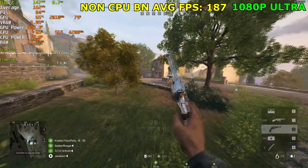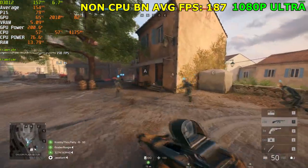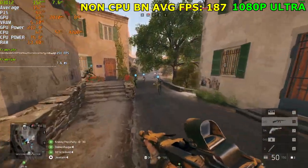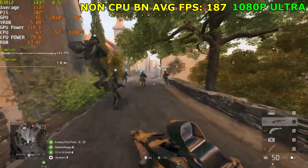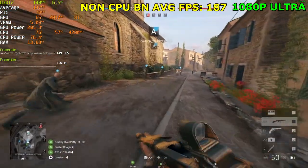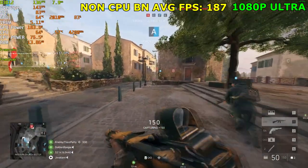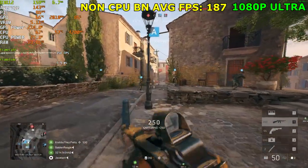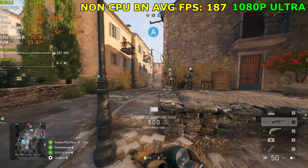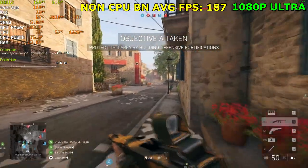Sadly I don't get to choose what maps we play on, so we're on a different map. Each map plays differently — some maps are more intensive than others. This one seems to be not as CPU bound, since our GPU is running at 90% from 77%. FPS seems to be higher for sure — we're holding 150 FPS right now. I'm wondering if it's going to go down as buildings get destroyed and all that.